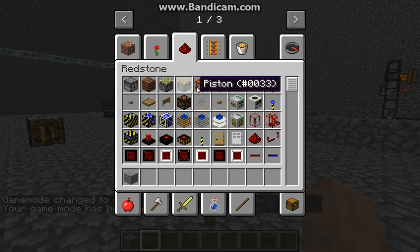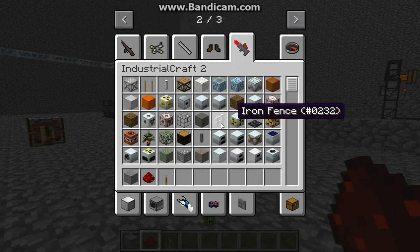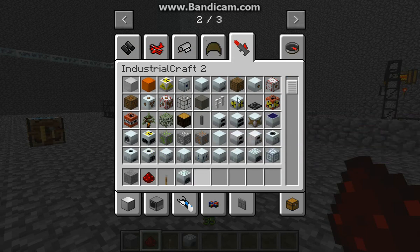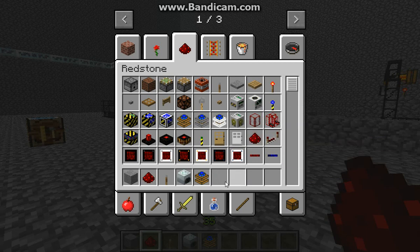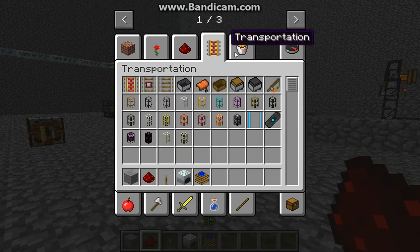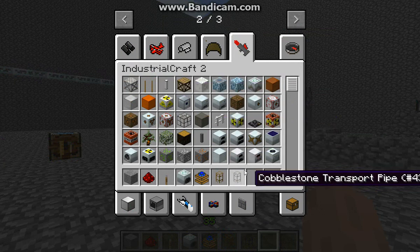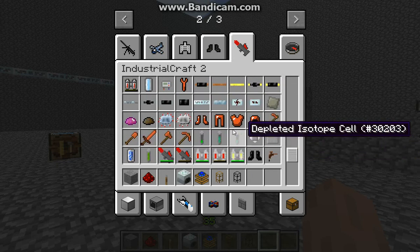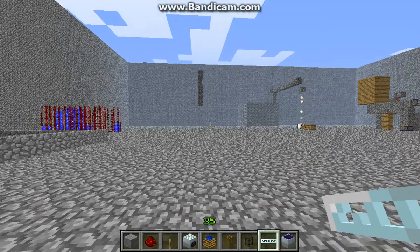So you'll need a building block, some redstone — no repeaters needed though — a lever, recyclers, and engines of any kind. Redstone engines are recommended since they're unlimited and need no fuel. You'll also need cable and transport pipes — I'll go with a transport pipe — and glass fiber cable.